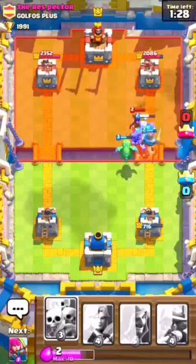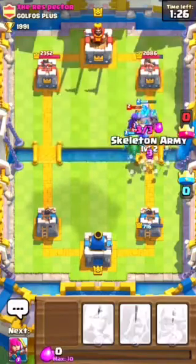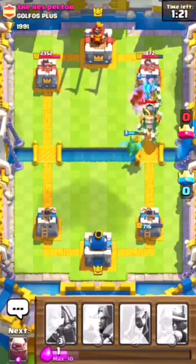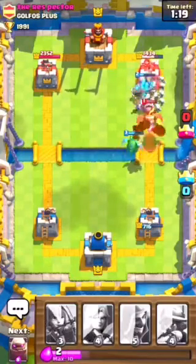Oh, I need a Goblin Barrel to put in this deck somewhere. Let's do a Skeleton Army now, just for extra hits. He's not going to do that much - he's going to be hitting the Knight, which I don't want.